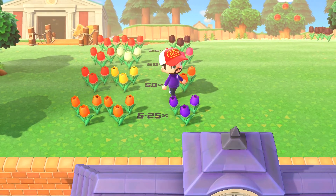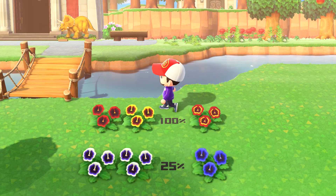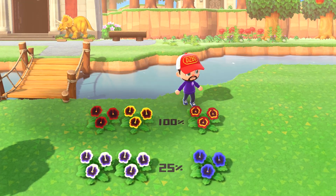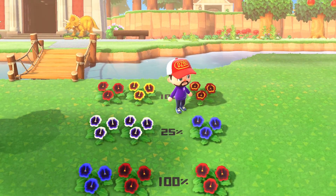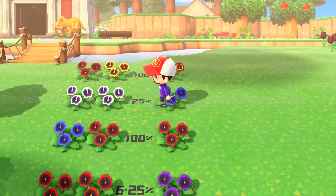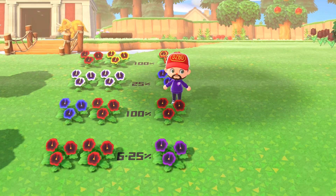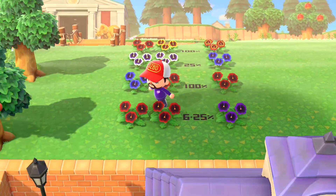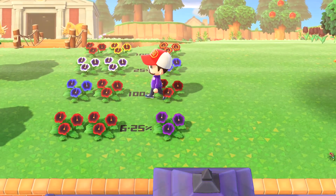Pansies are next, and this is where things get a little more messy. To begin with, take a red and yellow from seeds — they will always make an orange pansy. Two whites from seeds will give a blue pansy 25% of the time. Now take the blue produced this way and crossbreed it with a seed red for a 100% chance to produce what some would call a hybrid red. If you breed two of these hybrid reds together, you have a 6.25% chance — 1 in 16 — of growing a purple pansy.